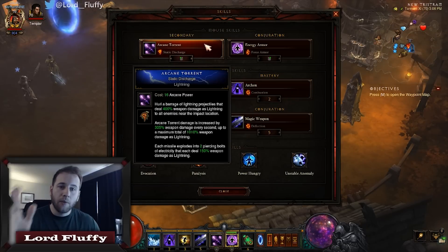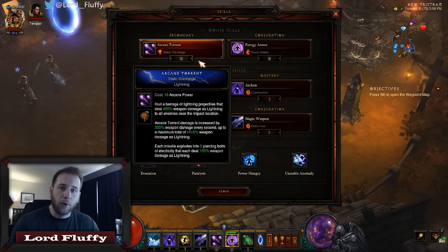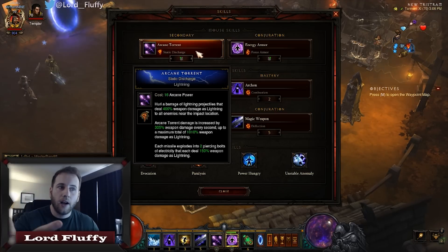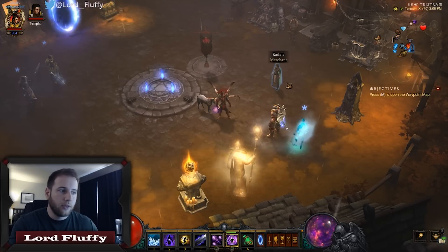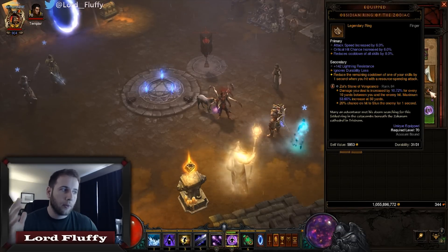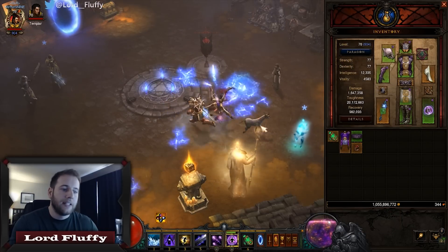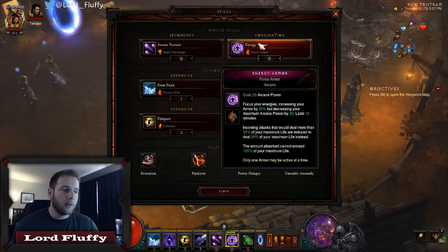Skills — what we're trying to do is cast all four elements, just like the other builds we posted. This feeds Tal Rasha's 4-piece and 6-piece, both of which are dependent on casting all four elements. Lightning is covered by any ability we cast in Archon, and Arcane Torrent Static Discharge covers arcane. Arcane Torrent is also great as a spender to proc Obsidian Ring of the Zodiac, which reduces the remaining cooldown of one of your skills by one second when you hit with a resource-spending attack — so just sit there and spam Static Discharge and the cooldown of Archon will go way down.